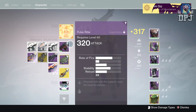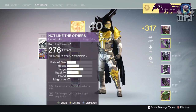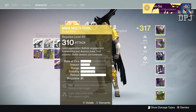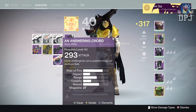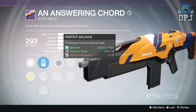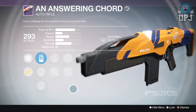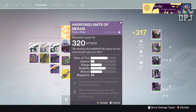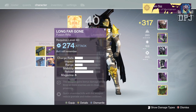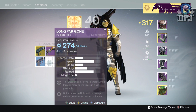So I got no exotic — that is strange, it really is. But let's check out what we got and have a look at some of the rolls. We've got a 276 Nothing Like the Others with Icarus and Hidden Hand — actually not too bad. Then we've got an Answering Cord with increased stability, Small Bore, Perfect Balance, and Counterbalance — that could actually be pretty good, 293 attack. Not bad.